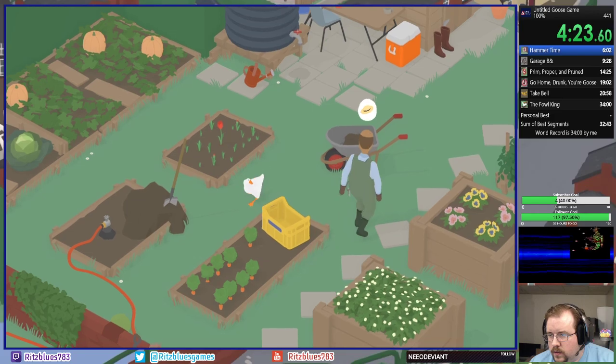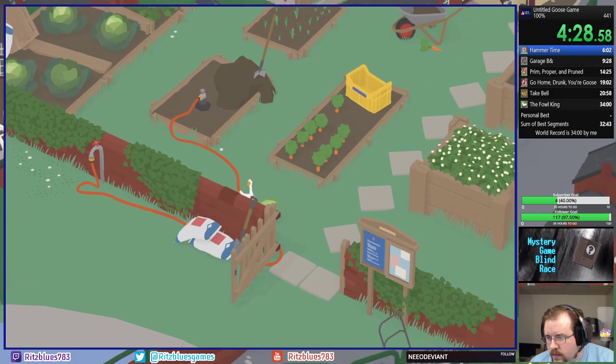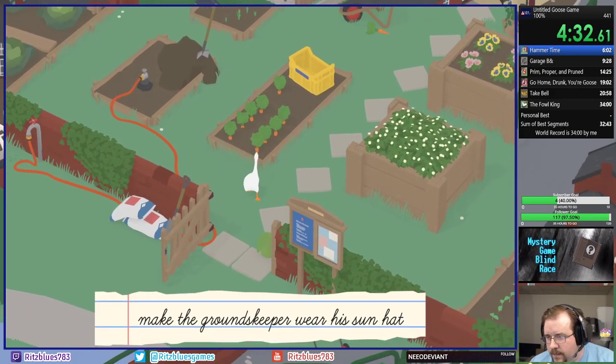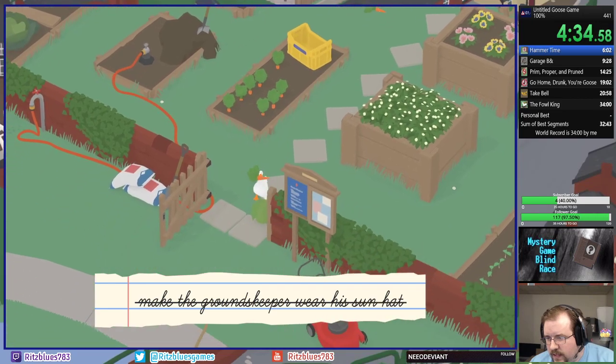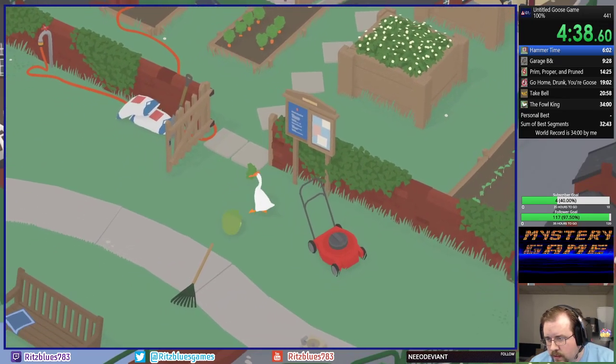He's going for the sun hat, that's all I care about — that he doesn't go for the cabbage. Because I don't want him to get this cabbage. It's hard enough to kick it around the first time; I don't want to have to redo it a second time.